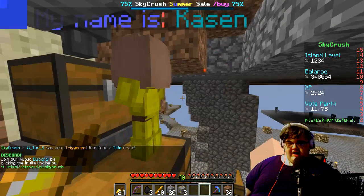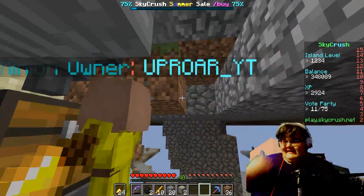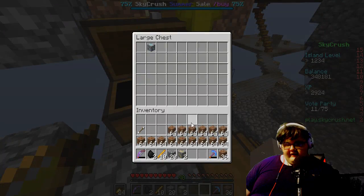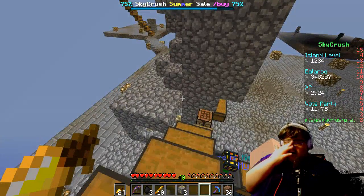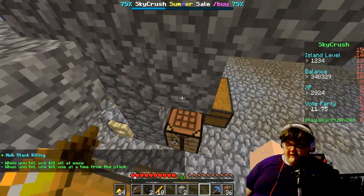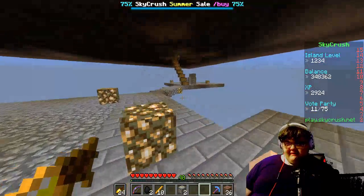You can change the minion names but I never really figured out how. Anyway, the banker minion — whatever chest or inventory it's on — will sell the things that have value. See, if I throw this cobblestone in there, it actually gets sold in the shop and it'll automatically go to your bank account. See my balance going up on the side there — pretty nice.